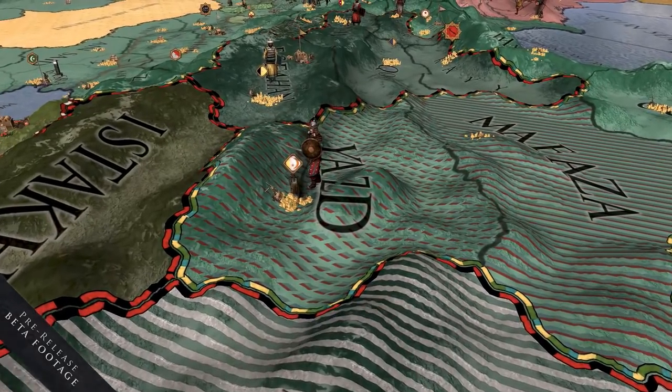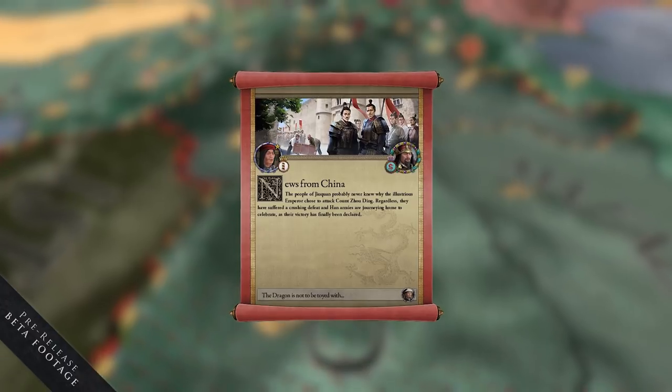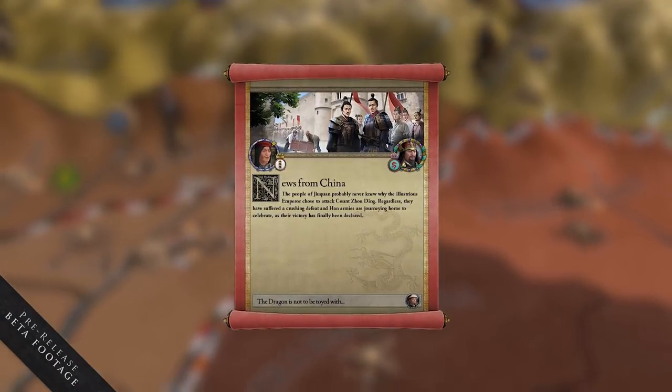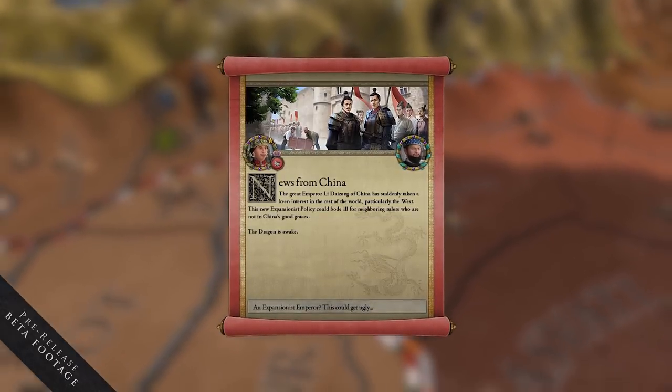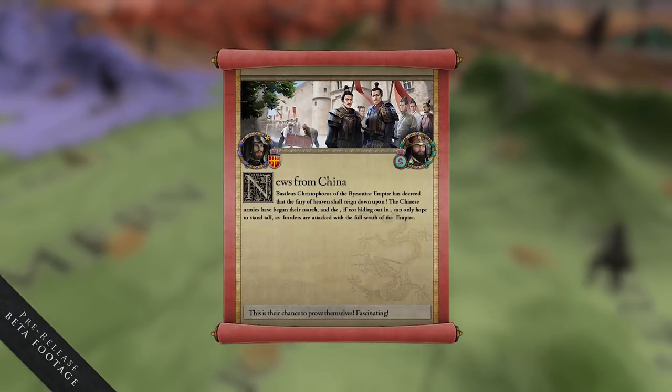It's not all about what you can do for China — it's also what China can do to you. China can get it into its head to attack west, and it doesn't necessarily have to be the Emperor himself. At the end of a civil war in China, it can be a defeated rebel general fleeing west, a displaced prince of the old dynasty, or an Altaic tribe. What you really need to look out for, though, is the full-scale invasion of the West.